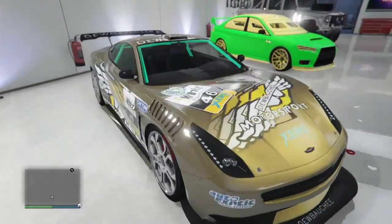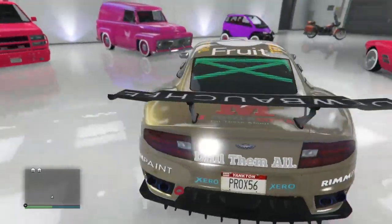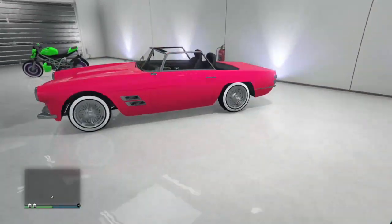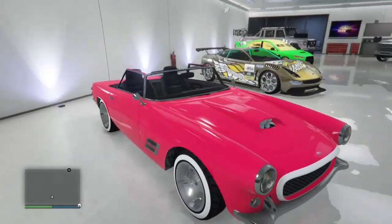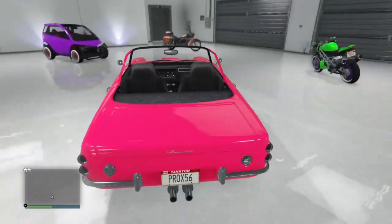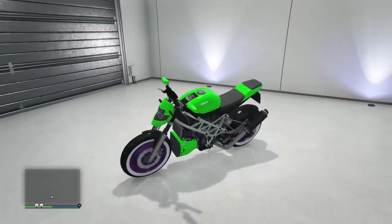Over here we're going to have the gold Massacro. This thing is pretty sick — as you know, you can get the gold on this bad boy, so this is a nice color right here. Over here we're going to have the topless Casco with like a pink and reddish color mixing all together into one, and we're going to have the chrome low rider rails on this bad boy.